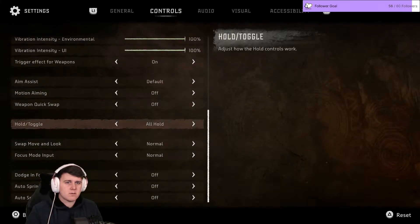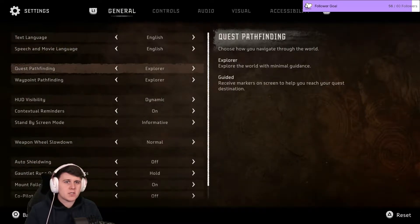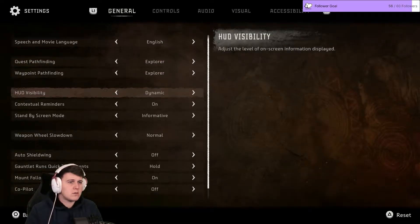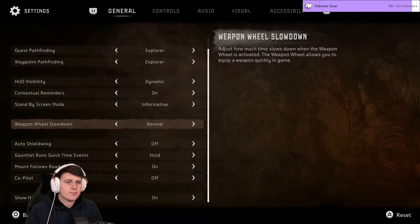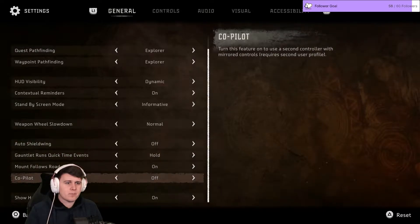Aim assist, quick weapon — happy with those. General settings: English, Lost Explorer mode — explore the world with minimal guidance. Dynamic difficulty, Normal auto shielding, Shieldwing. Turning Copilot off.